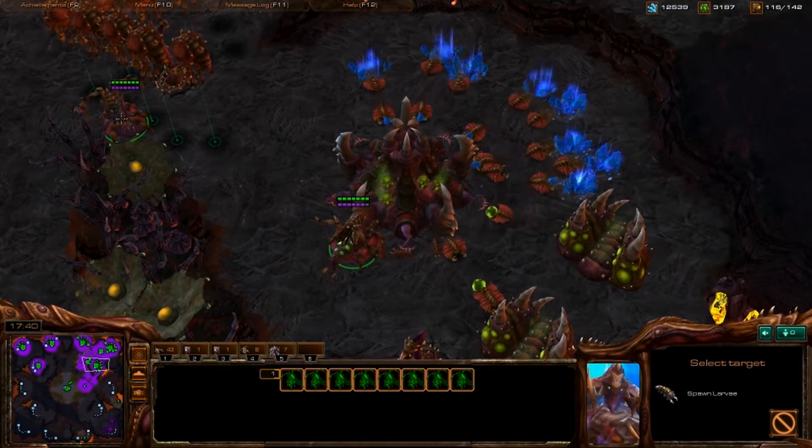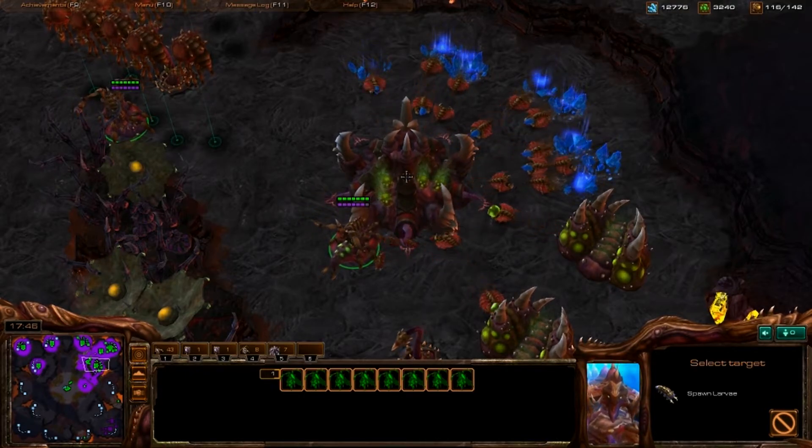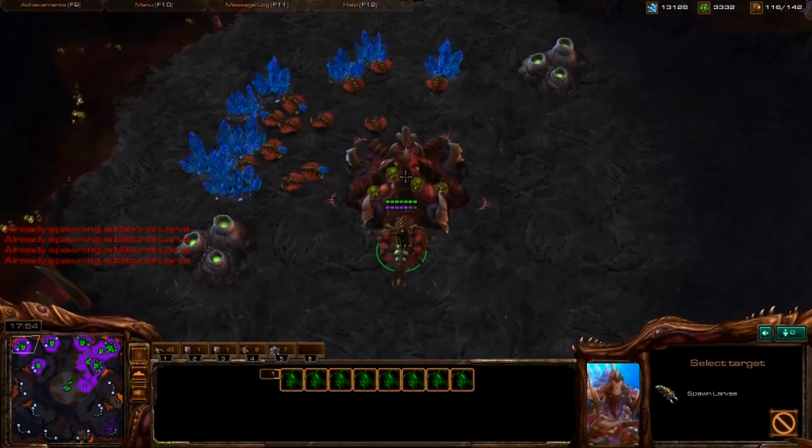The closest queen injects — notice this queen isn't doing anything because she is too far away. Keep your cursor on that hatchery. Tilde, click, tilde, click — cycling through all of them — and they should all be injected.